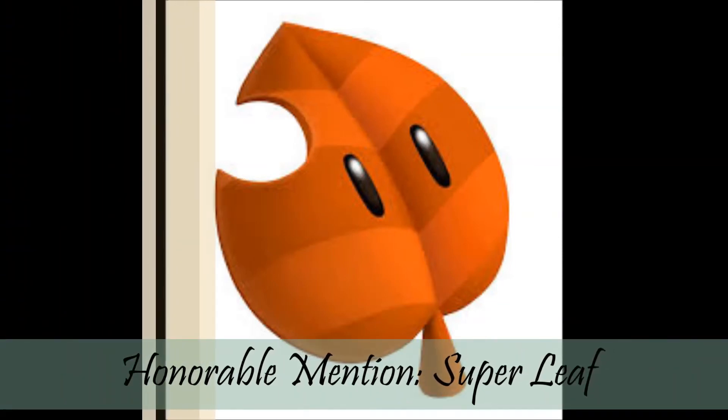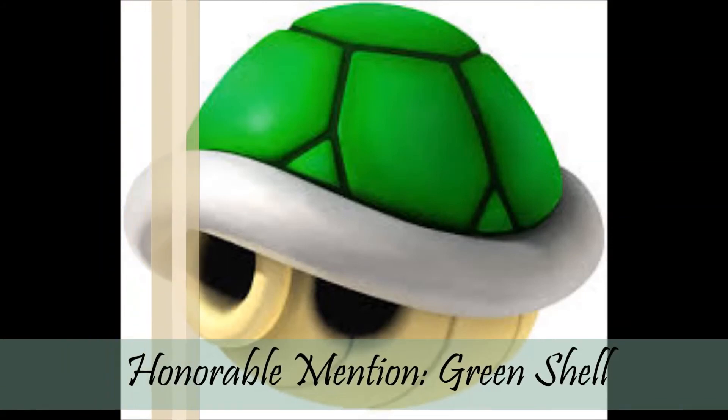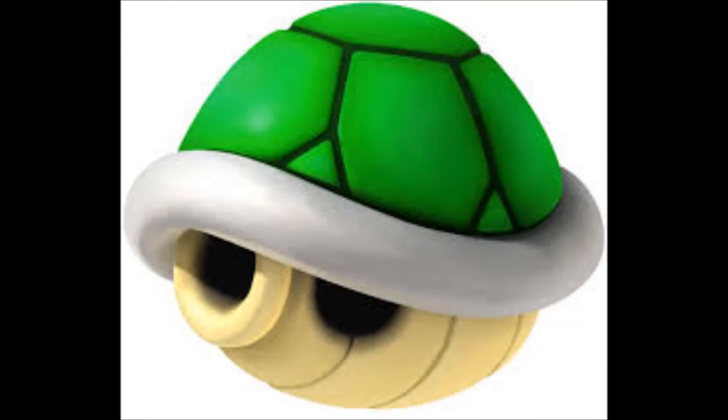The first honorable mention for the worst list is the super leaf. This item can sometimes be just meh. If you have a racer next to you, behind you, or in front of you, you can swing them with your tail. It's just pretty much a little tail on the back of your cart that you swing at other players to try to knock them out — very unusual. It barely cracks the honorable mention. The other honorable mention is the green shell, another classic along with the banana. It is better than the banana because you can actually snipe people, but it's still one of the weaker items.